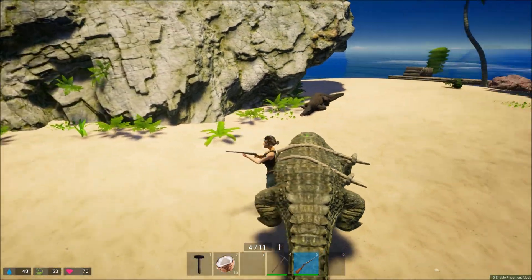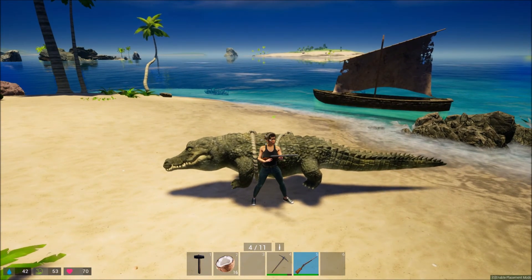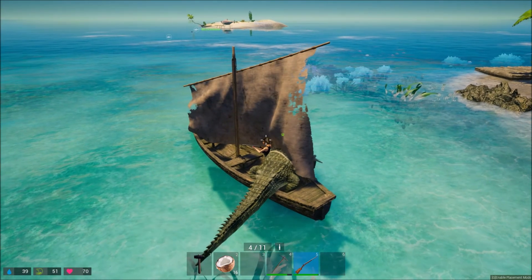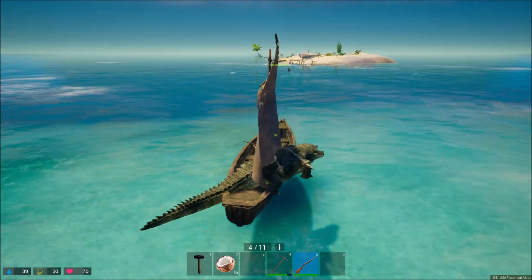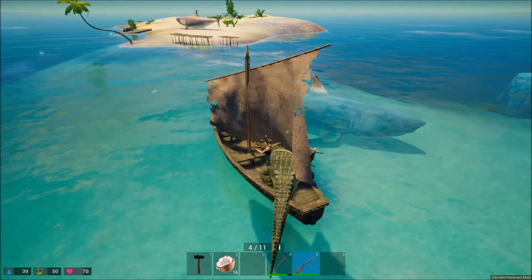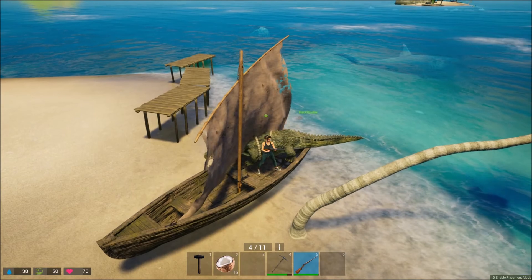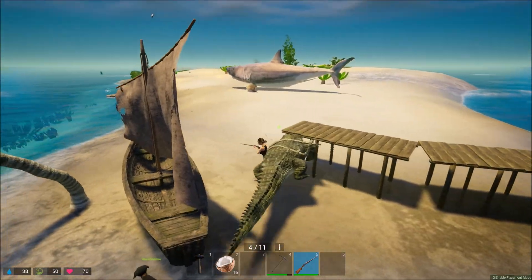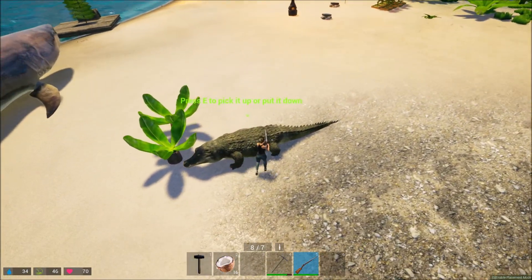I really think this is a bad idea to tame a crocodile, and I'll tell you why. But I've been looking for a way to get rid of this little dog on this game for the longest time, and I think if I take this crocodile back to my base I'm going to get rid of that dog — because it is the most annoying thing on this game and you can't get rid of it no matter what.